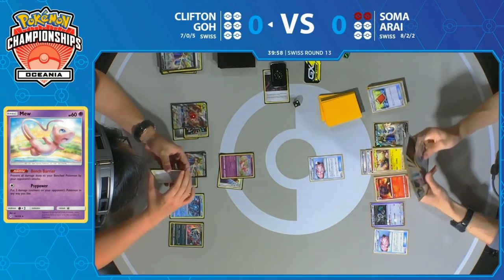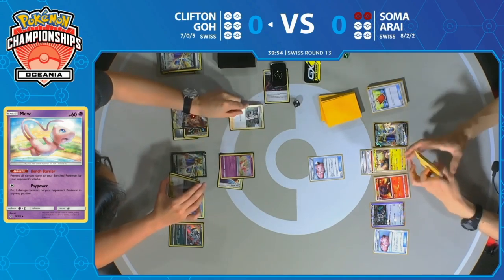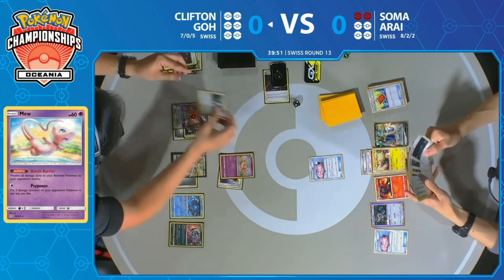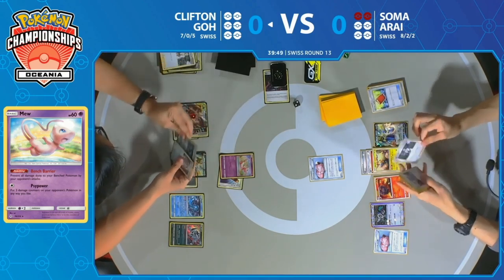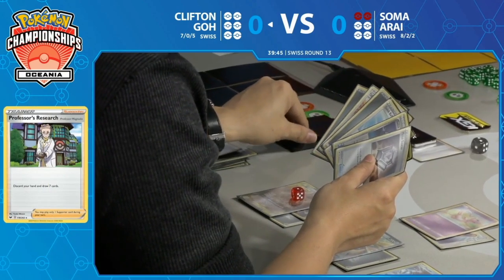There's still no Bellelba & Brycen-Man shenanigans yet, but Clifton is still trucking along, still able to keep pressuring these Lily's Poké Dolls with Mew if he attaches another energy. Soma is just trying to keep the game pace as slow as possible.